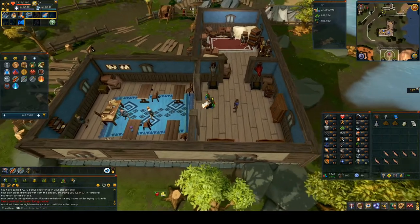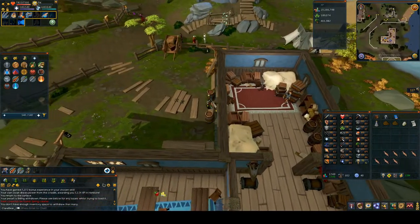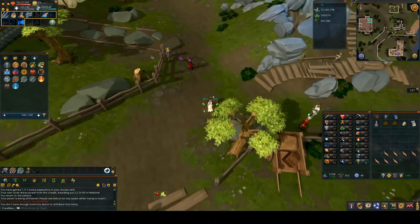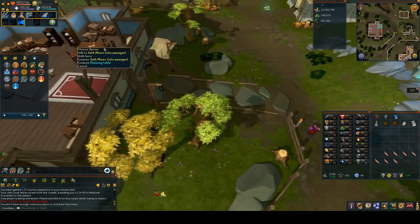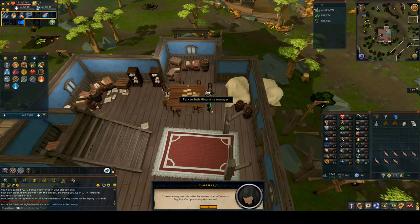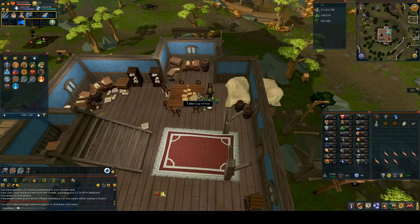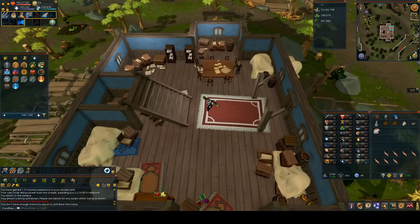After you've gone through the chat, go out of the Exam Center and north into the main part of the Archaeology Guild. Speak to Seth Minas, who should be next to the table just north of the door. Go through his chat. If you don't have a cup of tea, there is one on the table next to you. When you've gone through his chat and got the tea, head back down into the Exam Center.